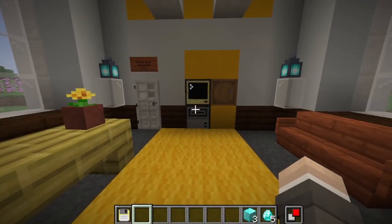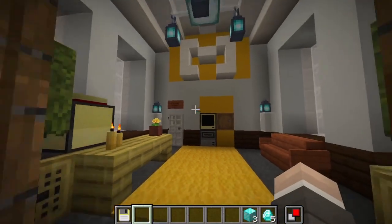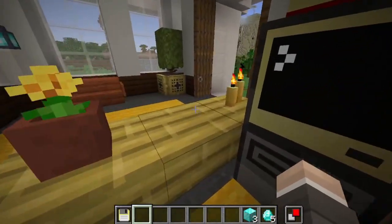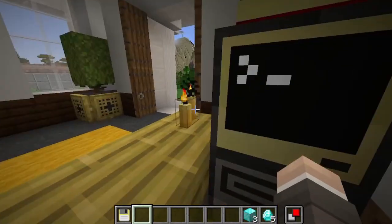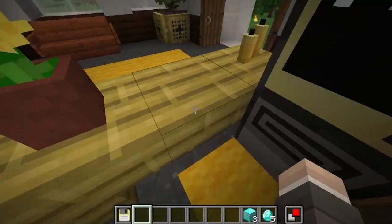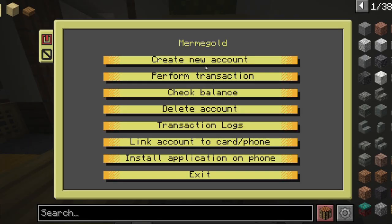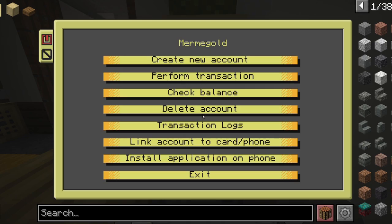You have a full log and you can make transactions. How do you get this card in the first place? Well, I'm guessing some player is going to be the owner of the bank, so they will have to work as an employee to distribute cards or get clients into the bank. For that, they can just use this admin terminal. This is a password-protected computer where you can create new accounts, delete accounts, see the transaction logs of anyone, and also link accounts to a card or phone.